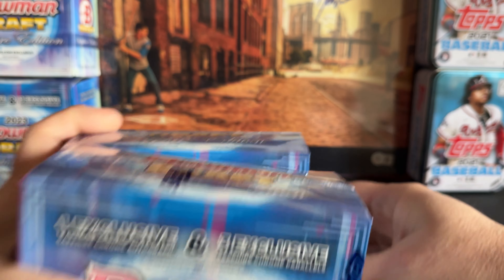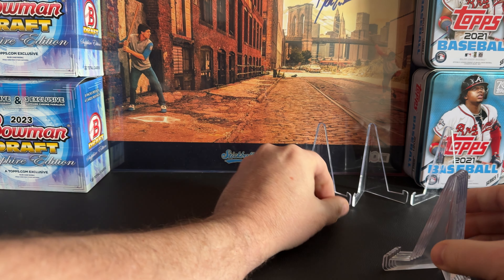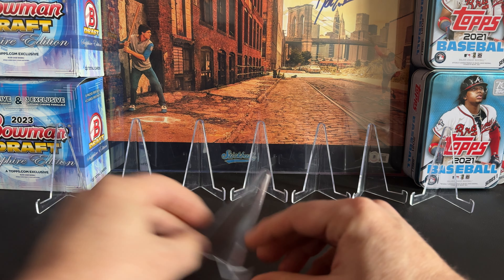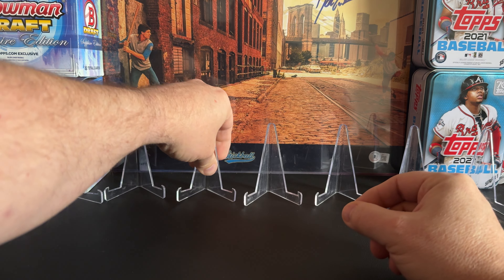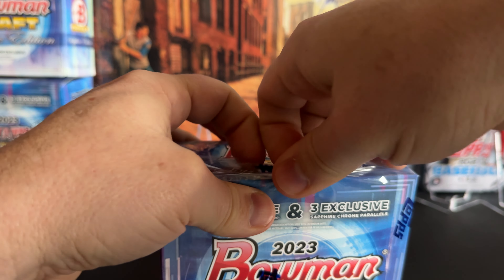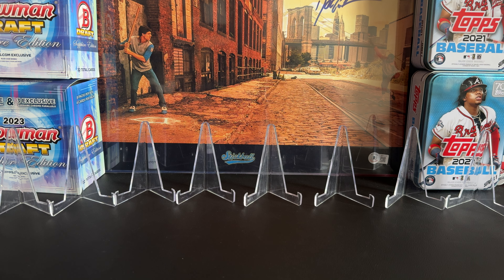I'm hoping they're in here today and we're going to get into it, expecting eight hits. I'm going to put these up here a little bit early today to save some time when we get into ripping the box. There should be three parallels and an autograph in each box, which gives us eight total. With the Draft Sapphire, they really upped the game — having an auto — though they did up the price too.